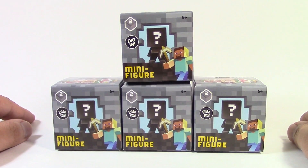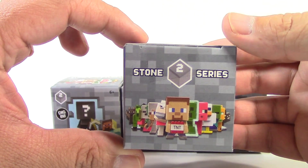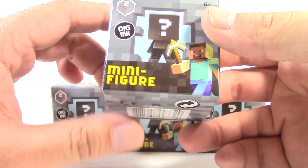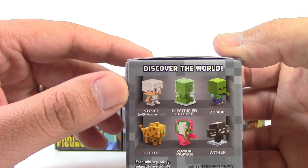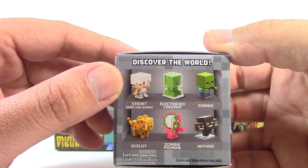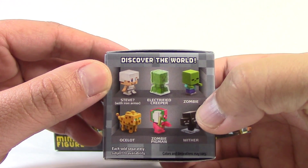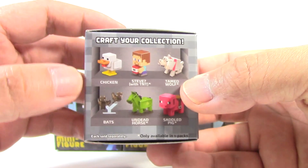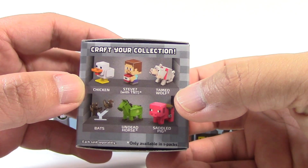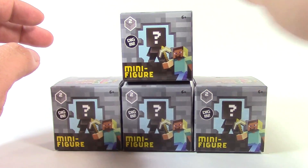Welcome to a Minecraft minifigure unboxing! Today I'm bringing you guys the Stone Series 2. This series consists of Iron Steve, Steve with iron armor, electrified creeper, zombie, ocelot, zombie pigmen, wither, chicken, Steve with TNT, tamed wolf, bats, undead horse, and saddled pig.